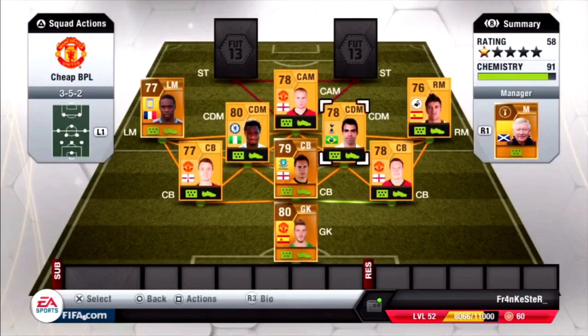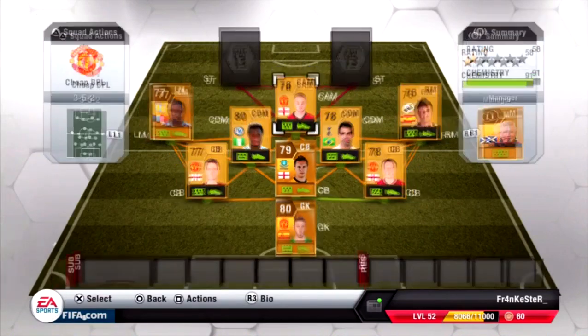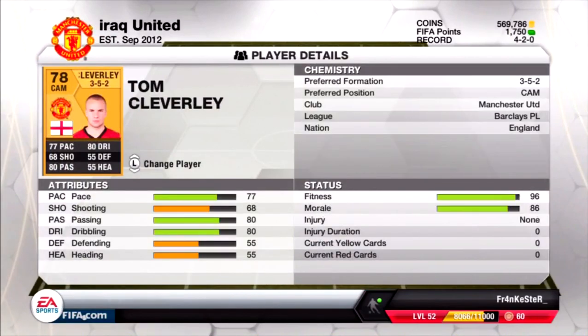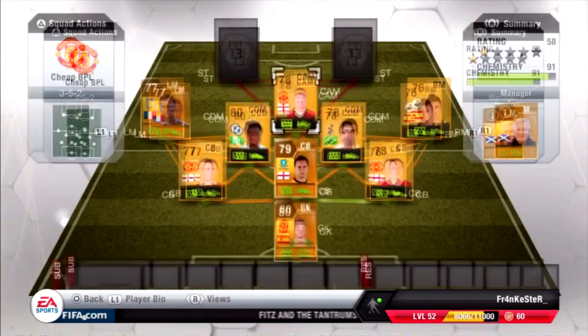Our central attacking midfield is Cleverley, 78 overall - he's really really good. He sometimes helps the defence but mostly his long shots are amazing and he gives out amazing passes to our 2 attackers. I picked him up for 1000 only. He has 3 star weak foot, 3 star skill moves, 77 pace which is not bad, 80 passing, 80 dribbling and 68 shooting but it feels much more like 75 or something.